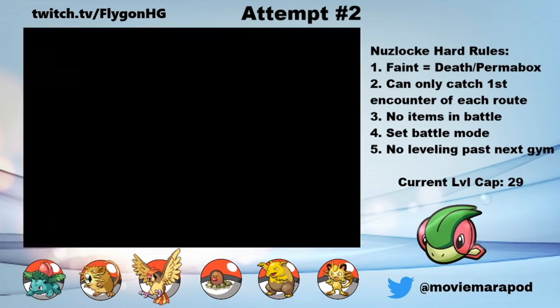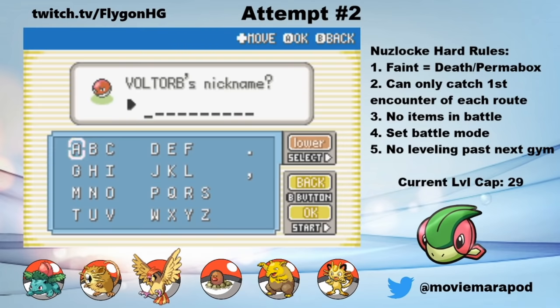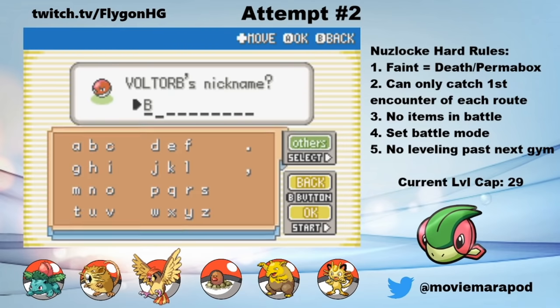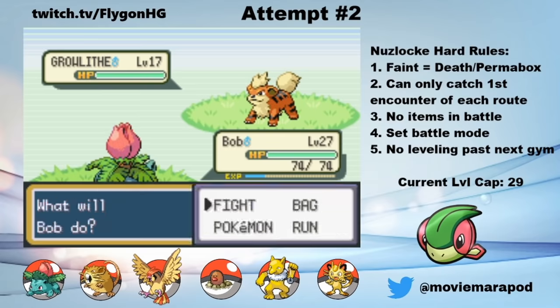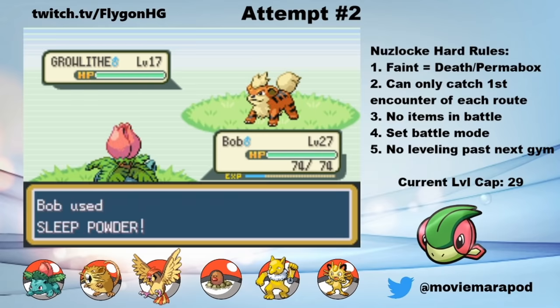But after that near encounter with death, I head to Celadon City and the 4th Gym, getting a handful of encounters along the way. On Route 10, I catch a Voltorb and name it Pokey Paul. In Rock Tunnel, I catch a Geodude and name him Geogai. And on Route 8, I catch a Growlithe and name him Bjork.